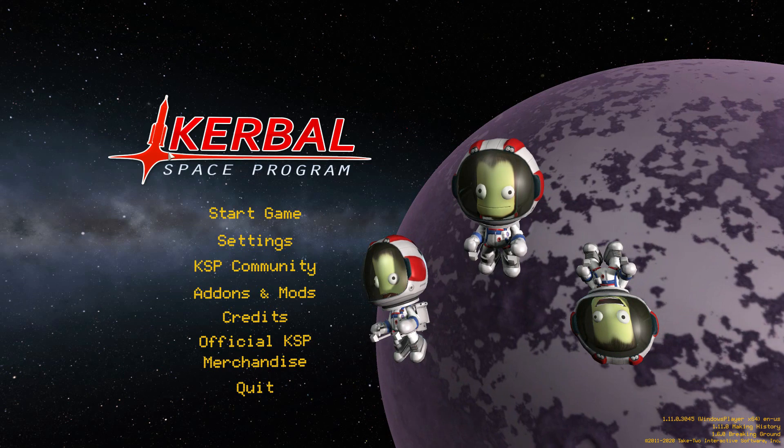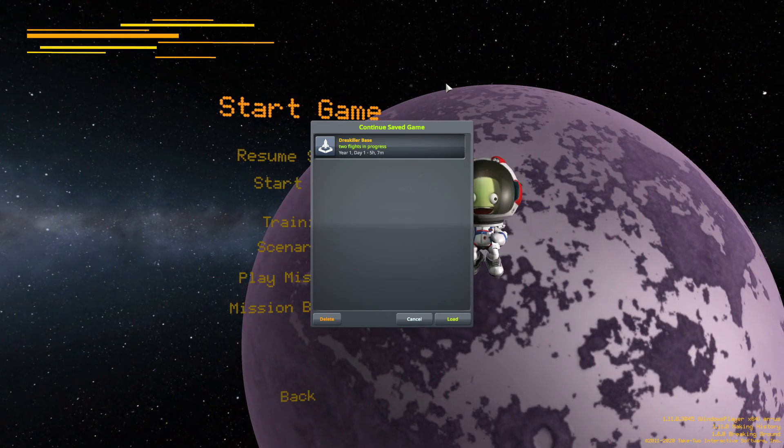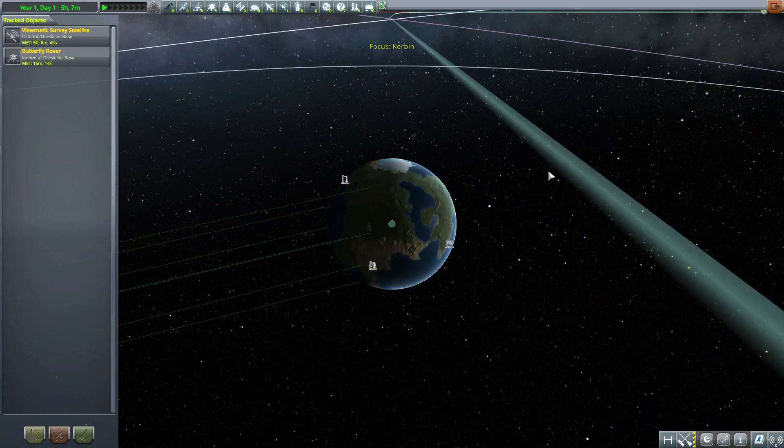Hello everyone and welcome back to Cutabo Space Program, where today we are having a look at the Dres Killer Base mod, which is being made by forum user rjvb09. What this piece of work adds into the game is one singular terrifying new planet that could be a risk to our very star system — the Dres Killer Base, of course based off of the Star Killer Base from Star Wars. Let's jump right into the tracking station and have a look at what we get with this mod.